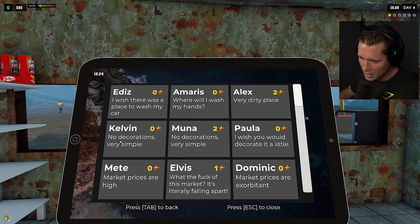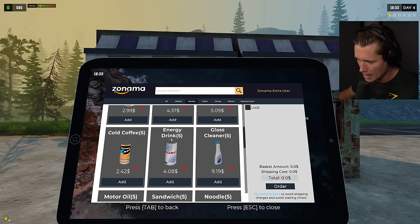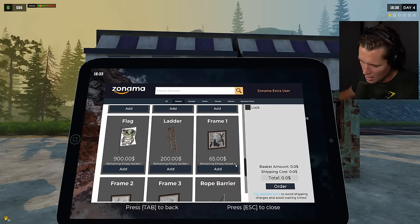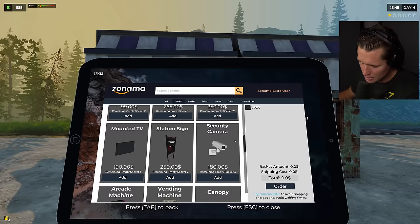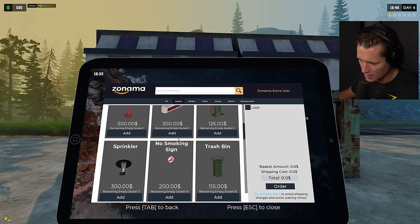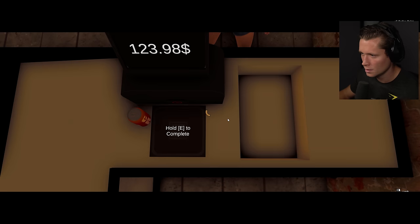Reviews say: 'Wish there's a place to wash my car,' 'Very dirty place but two stars,' 'No decorations, very simple.' I have awnings, what more do you want? On Amazon there's more shelving, spotlights, security cameras, a welcome sign, benches. We need to focus on things that make us money — more gas pumps, charging stations, air pumps. A lot of people say it's hot inside, so air conditioning isn't a bad idea. We could even get sprinklers in case of fires.